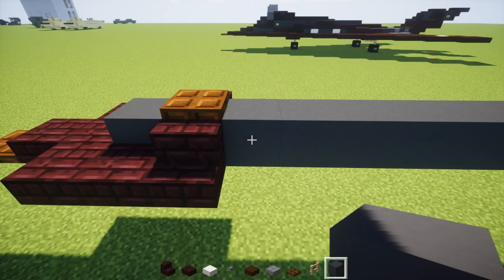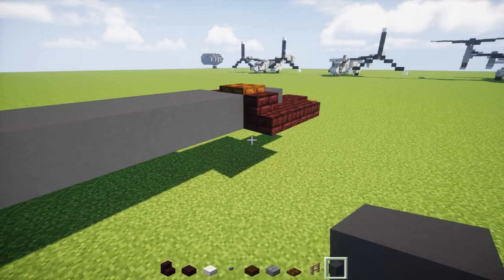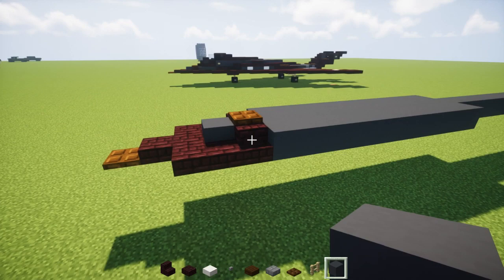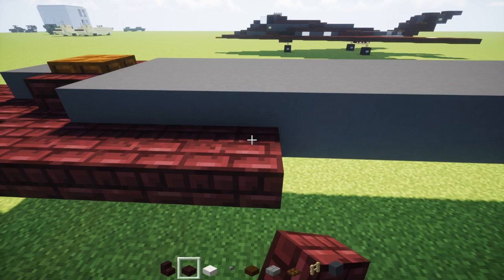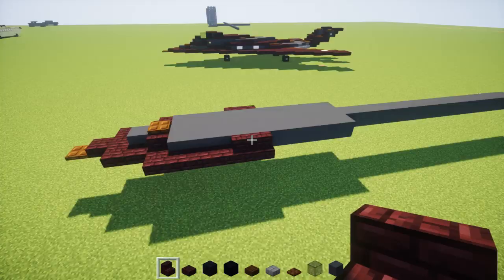Next we're going to take gray concrete and add it to the side right over here, making it 10 blocks long — 1 through 10. Same thing on the other side. Then we add another brick slab to the side, making it 4 blocks — so 1, 2, 3, 4 — and then 2 stairs. Same thing on the other side: 4 slabs and then 2 stairs.